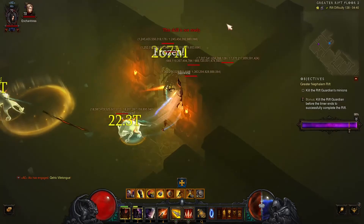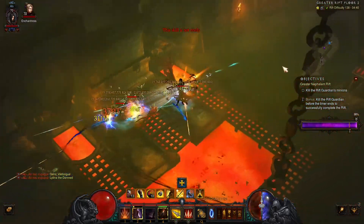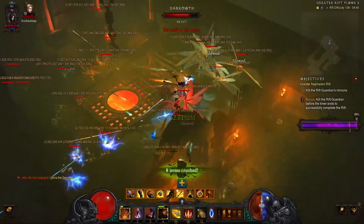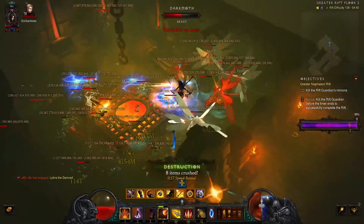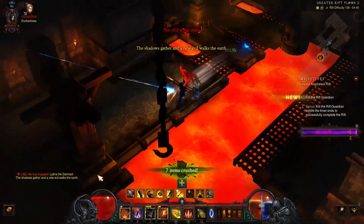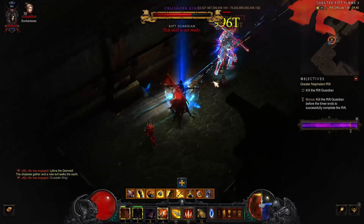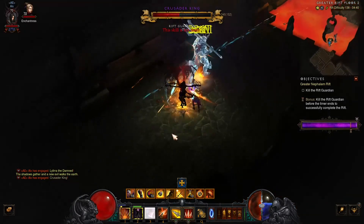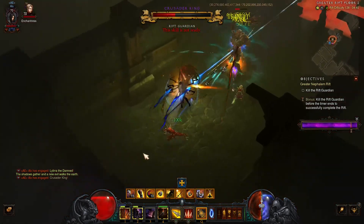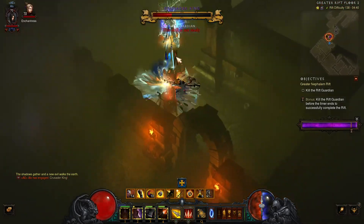Higher Greater Rifts mean higher legendary gems, which gives more power for higher GR speed. Then we have a Power pylon — and it basically saved me! Look at the time: barely almost two minutes ahead. I clicked it just before the progress hit 100, so the pack would have despawned. We have Crusader King as the boss.